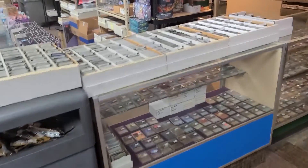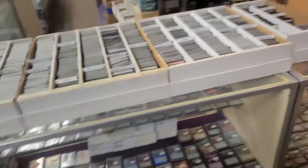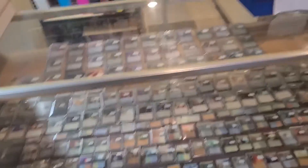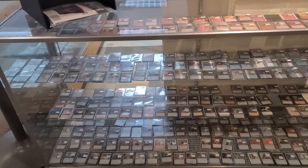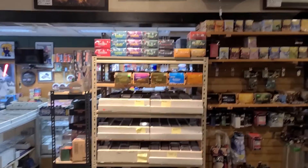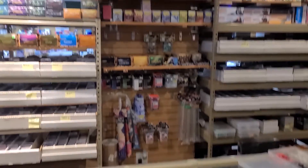Here are the cases — lots of Magic singles. He's got a foil case, looks like a planeswalker and lands case. This is color-coded cards sorted by color. Some sealed product on the back wall — sealed product, and your supplies for your cards to protect them.